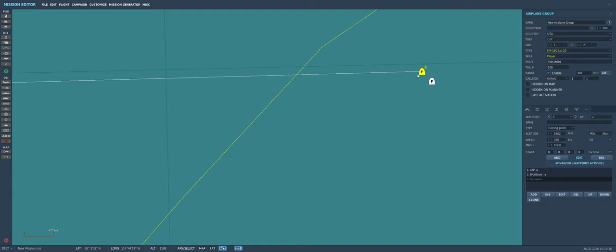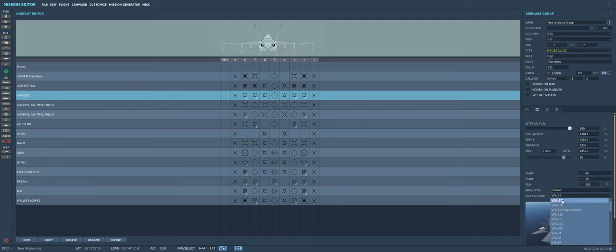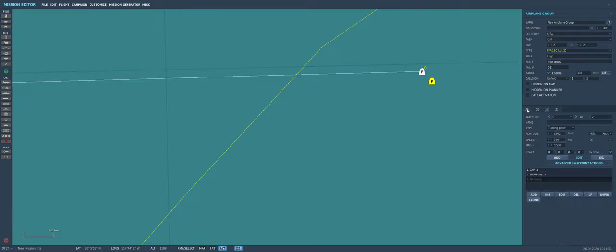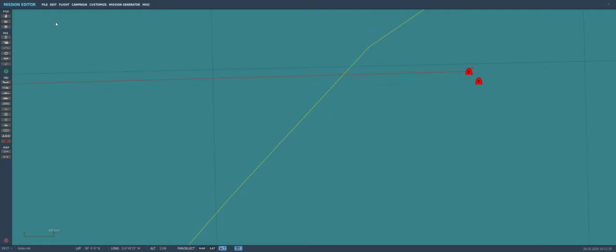Let's see if our wingman has the same loadout and the same skin — no, it does not, so we're going to set that. Loadout right there, Slammers, VFA-122, done. Your wingman's got the same skin. Let's save this mission as Bobo — going to create another Bobo, and save again because I'm a little paranoid about this stuff. Fly mission.